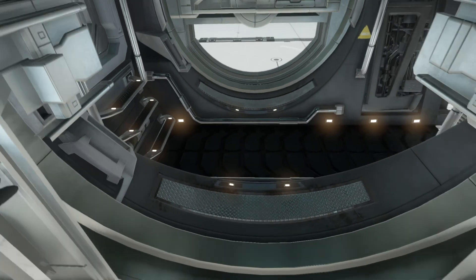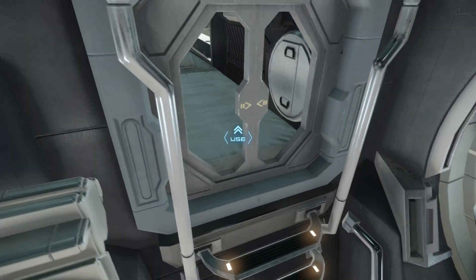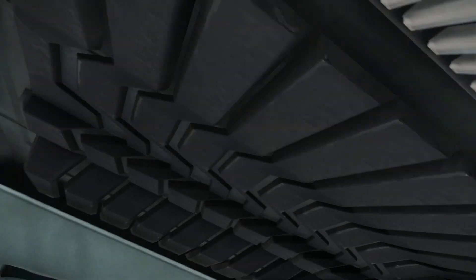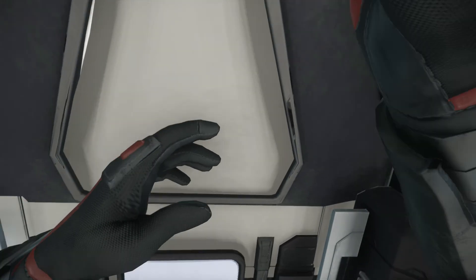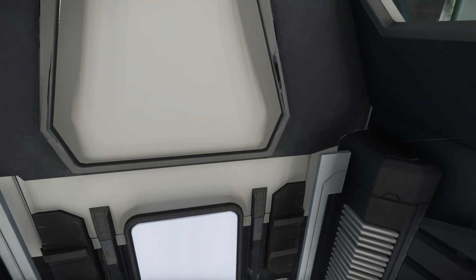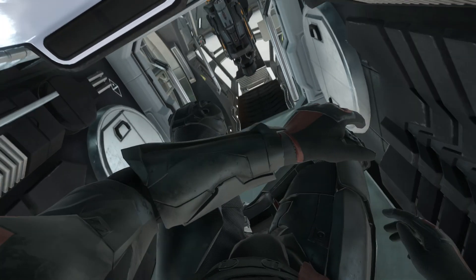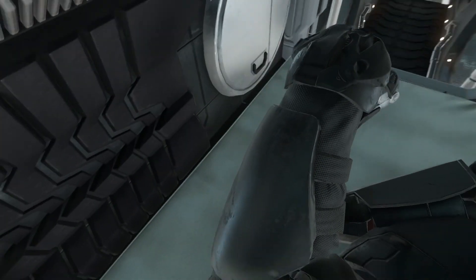Here's the Aurora LN. Here's the interior portion of the ship. Here's the little bed. It would be one of the starter ships you would start with if you decide to pledge into this game. This is what you would see inside the bed, and please note that my character picks his nose when he's getting out of the bed.